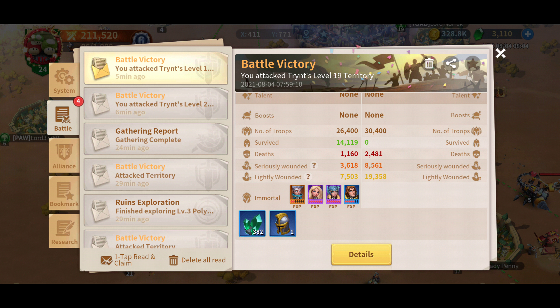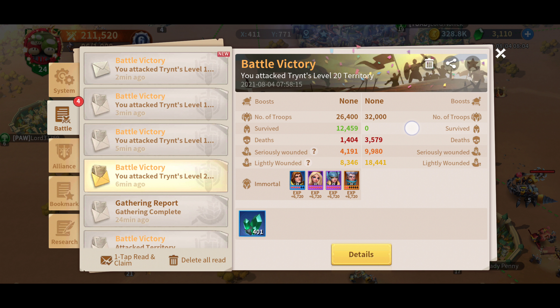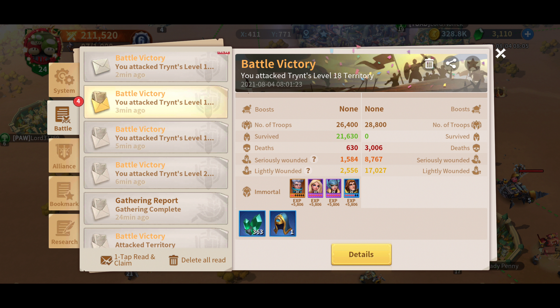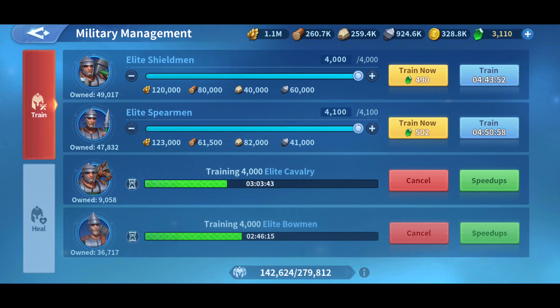But if I go to level 18, this is where I see a huge decrease in the amount of troops that I'm losing and getting hospitalized. I went from 3,600 wounded and 1,000 dead, down to 1,500 wounded and 600 dead. So we can see a huge difference — pretty much a 50% reduction in the amount of troops I lose. The drawback is I get 5,800 EXP instead of 6,752, so about 1,000 less EXP, but I lose way less troops.